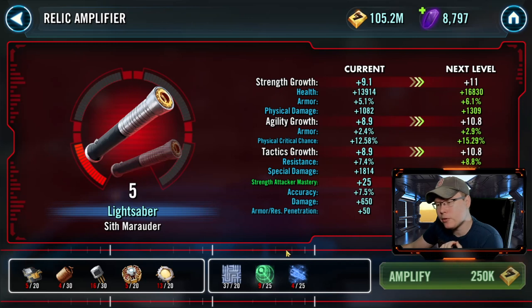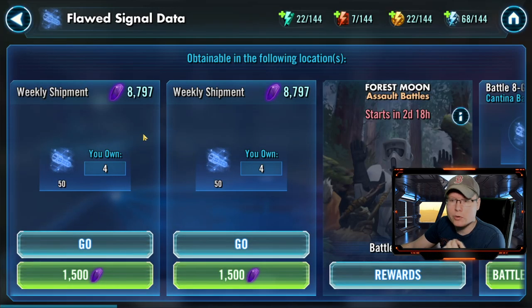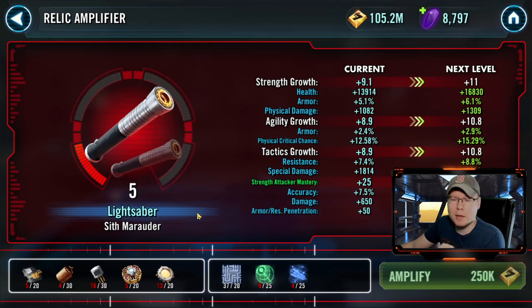Let's look at relic materials. The first ones are what you get from farming cantina node energy. I recommend farming these with cantina node energy — don't spend crystals on these if you don't have to; you get a lot more just by doing your refreshes every day. If you do need to spend crystals, I recommend spending them on the flawed signal data. This one has a pretty poor drop rate compared to the others — it's 1500 for 50 pieces, but you get roughly two relic level increases out of it, so it's not a terrible purchase.